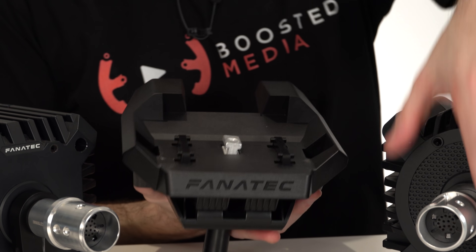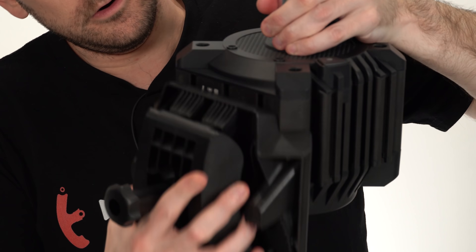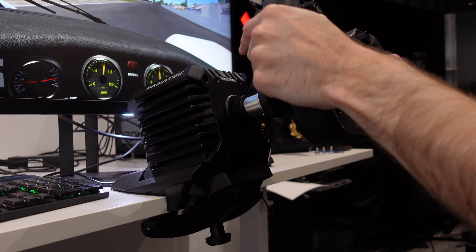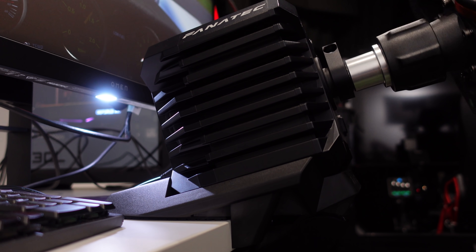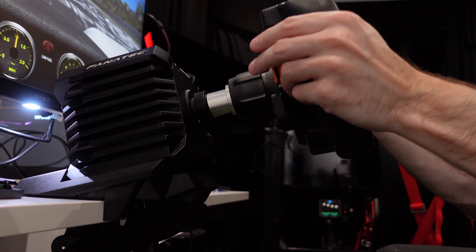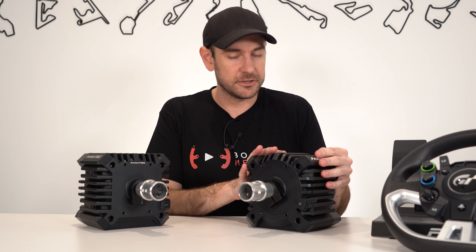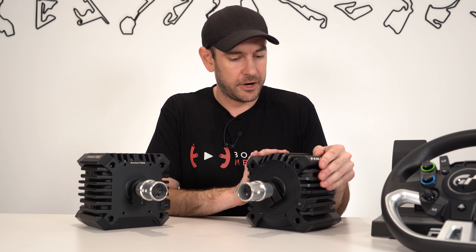Once you've got everything assembled, all you need to do is slide your base on, and it just clamps directly to your table. We were actually really impressed with the table clamp — basically as sturdy as your table is. If you've got any movement in your table, obviously things will wobble around. Being a direct drive wheelbase, you want to make sure you're not dampening any of those effects through having movement anywhere on your rig. If you've got a solid table, it's going to be mounted solid. If your table is moving around, it will diminish the overall benefits you get from such a nice shiny wheelbase.